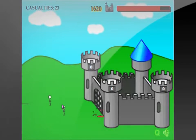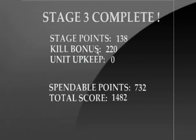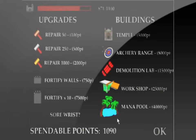And sometimes you toss them up in the air and they don't go high enough. The upgrades you get — which are repair, fortify, the archery range, demolition, workshop, and your mana pool — are cool, but it's hard to get to them. It takes probably 7 or 8 levels to get up to the smallest of the upgrades, which is not good.